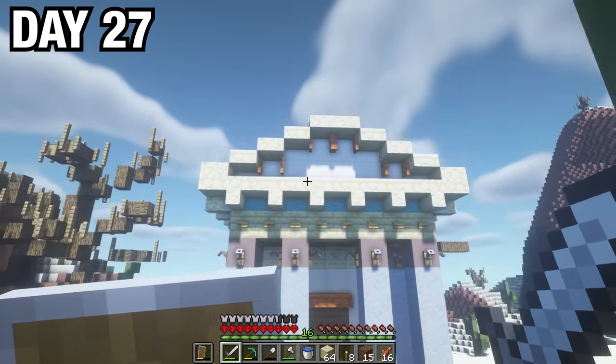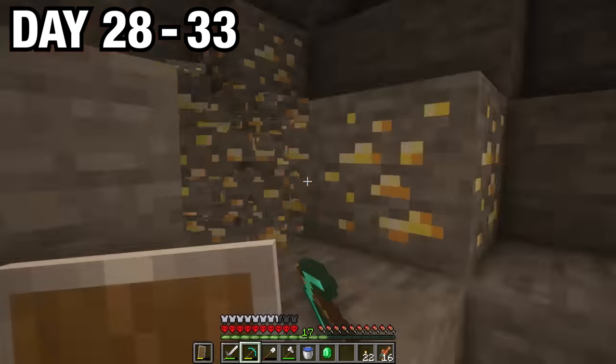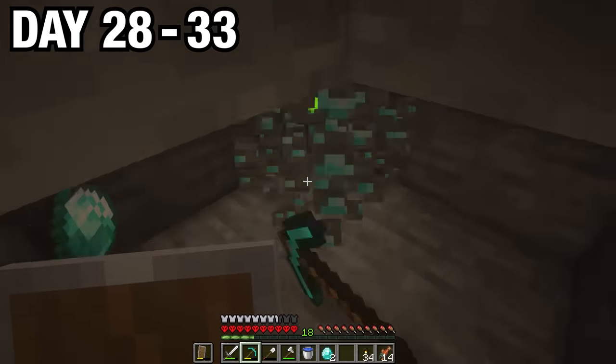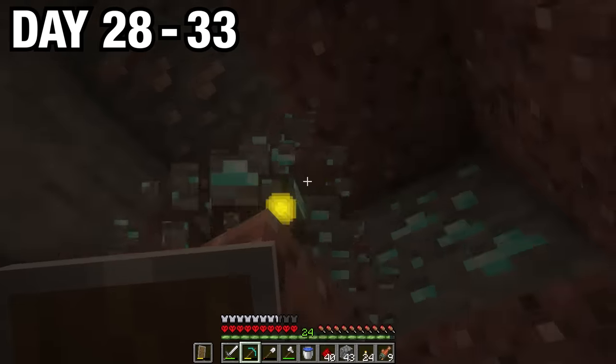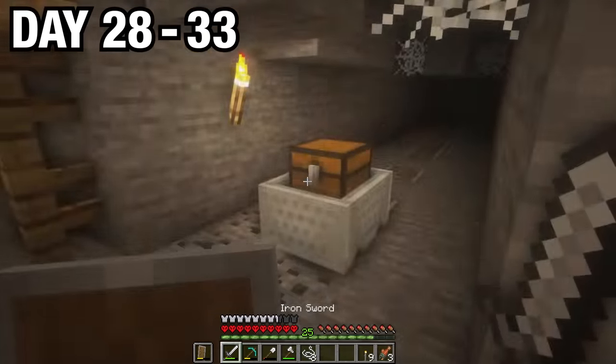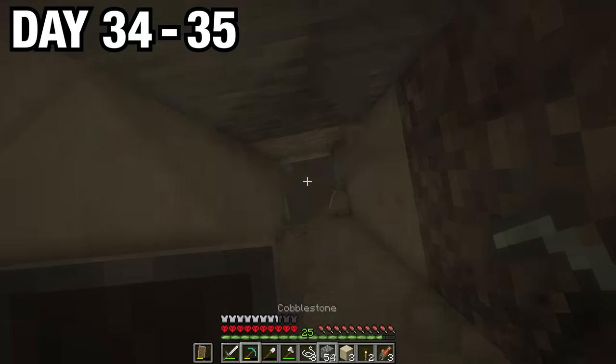It wasn't too big, but it looked pretty cool, so I moved all my stuff inside. Since I was pretty broke, I decided to mine for the next 5 days, gathering all sorts of ores and mining a bunch of diamonds. After mining redstone and more diamonds, I found an abandoned mineshaft with some gold and a minecart chest that had melon seeds. On day 34, I pillared back up and headed back to base.